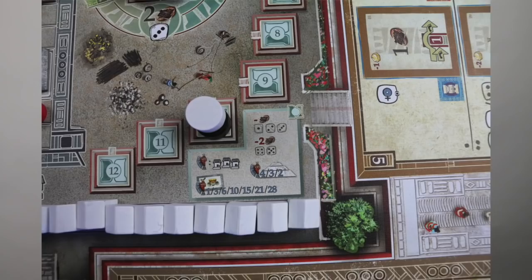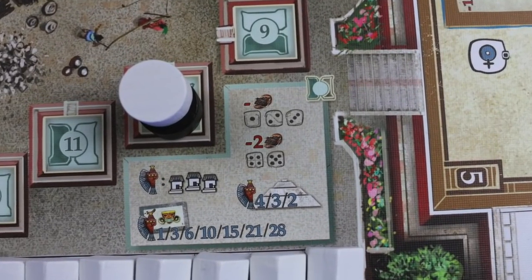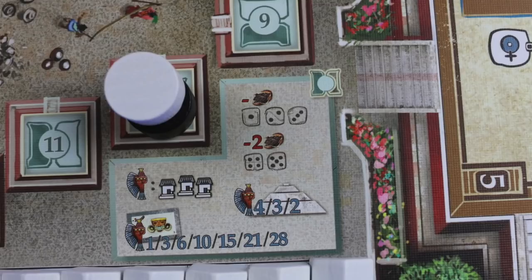Cocoa is also important because at the end of an eclipse you need to feed the people. You'll need one food for each die that is between level one and level three, and if they are level four or five you need two food for each of those dice.